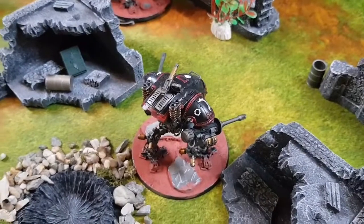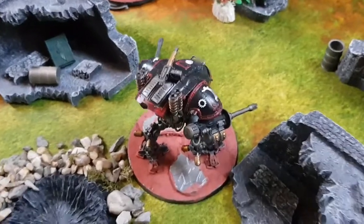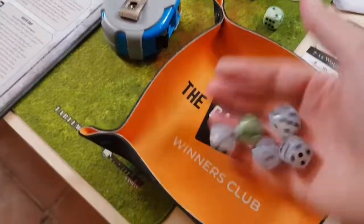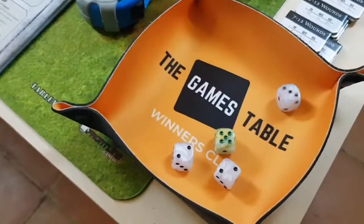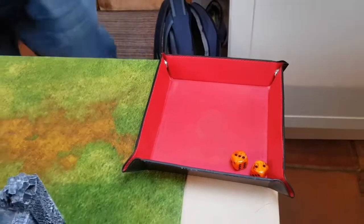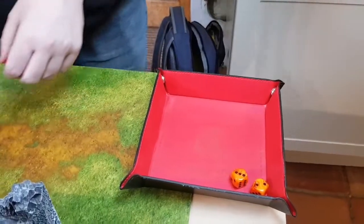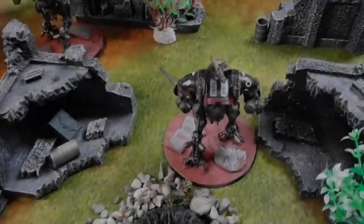Next up is an Armager. I spent 1 CP on Sky Reaper Protocols to re-roll hits — but I only got five shots. Hitting on 4s with re-rolls, I missed most of them — completely wasted CP. Two wounds got through at AP minus 1, 3 damage each. Two dice: one killed and one biker dead. Three bikers dead total now.